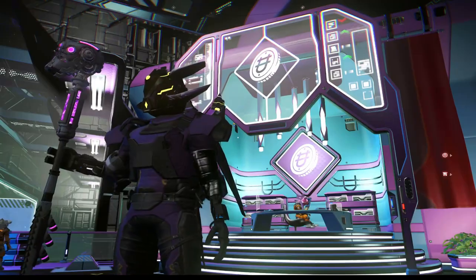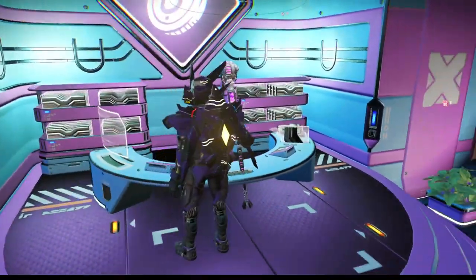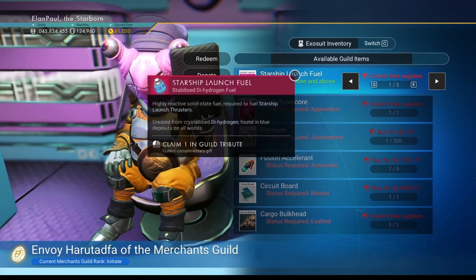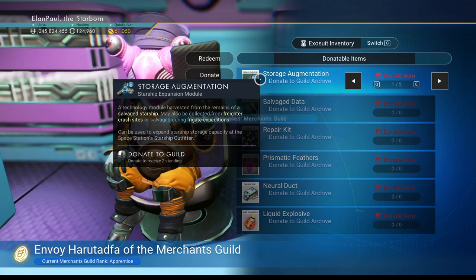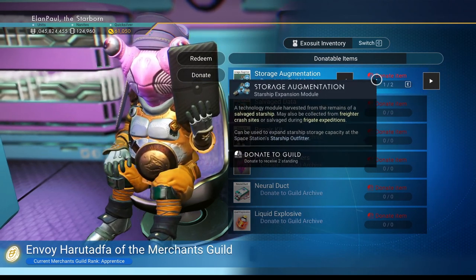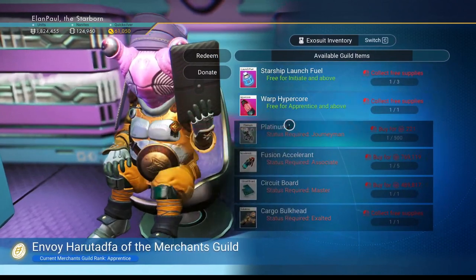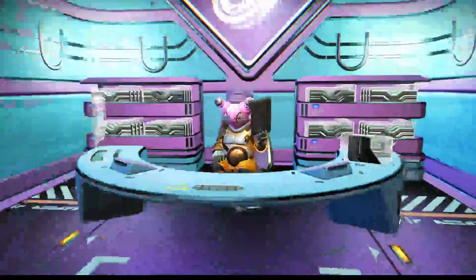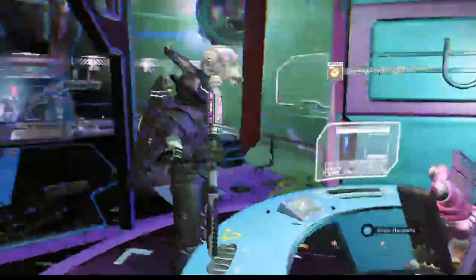So we need to find a different envoy. We can go to this Merchants Guild guy if you want to build up your standing a little bit — I don't have much standing with these guys at all. You can donate items; if I donate a storage augmentation, you can donate up to three a day. Then you can redeem, which brings up your standing, and you can start redeeming for other things — like a Warp Hypercore, purchasable once a day.